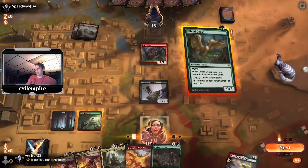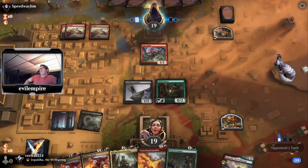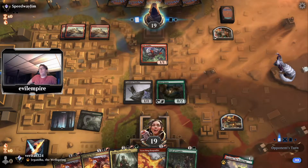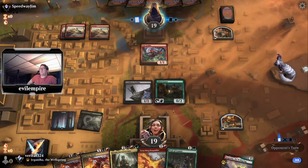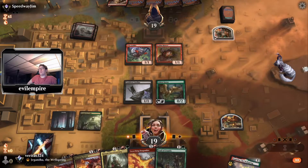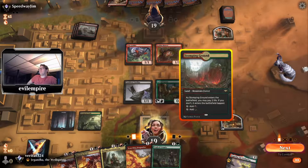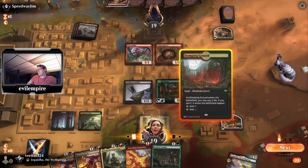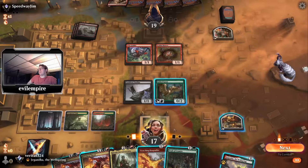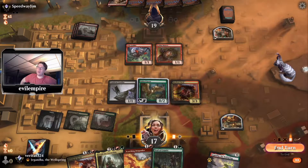I think we shock in for Goose and get in with the cat. Opponent on four mana plays Goblin Matron — the target is Skirk Prospector, which means they have Muxus in hand. We drew the red mana, so we slam it untapped and play Mayhem Devil, then make it so the opponent has to sacrifice the Prospector when they play Muxus next turn, otherwise they can make infinite mana if they draw Krenko.